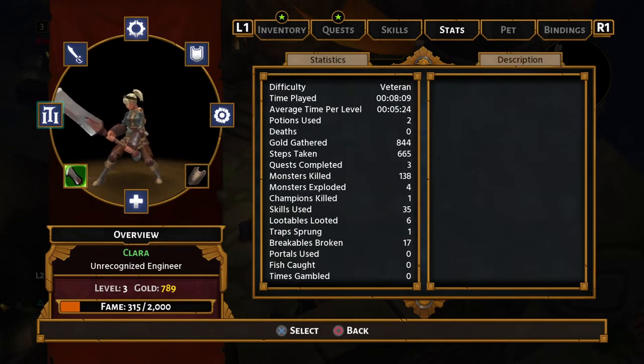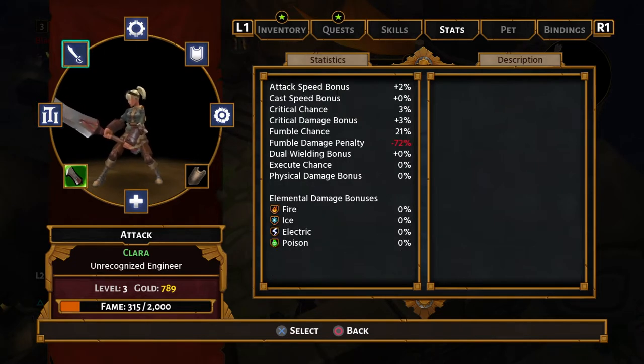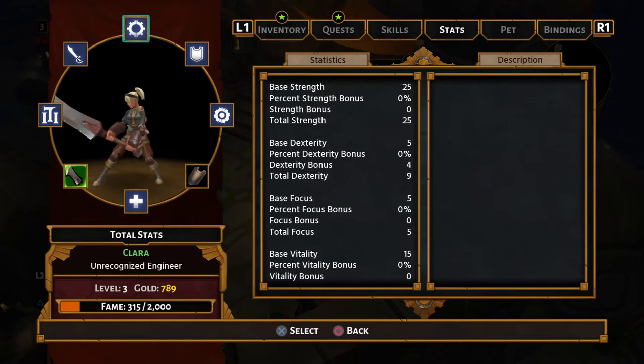So all of this is my character information. Fumble damage penalty minus 72% — whoa, that's terrible. There's lots of things working in the background of this.